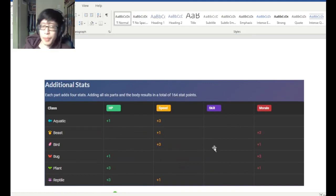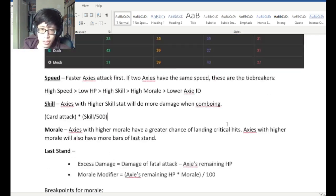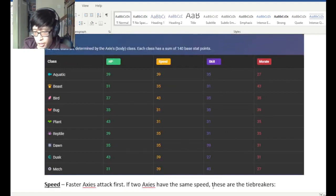The other thing is that no single body part gives the skill stat at all. So you can just refer to the base body class when determining what the skill stat is. Mech has the highest skill, and the rest of them are around 30s.